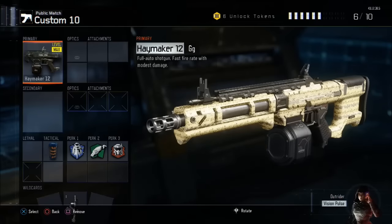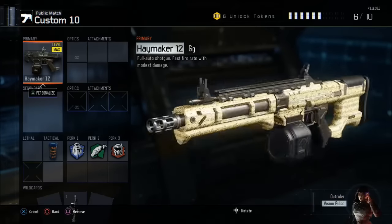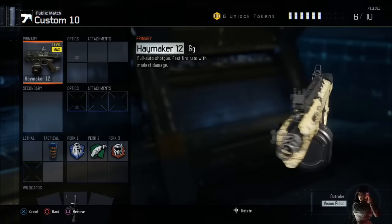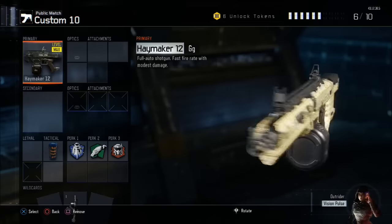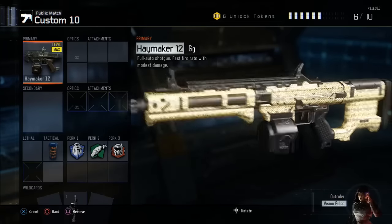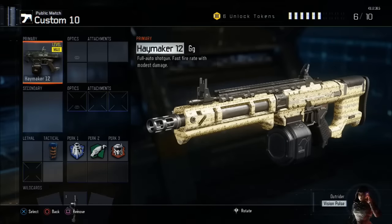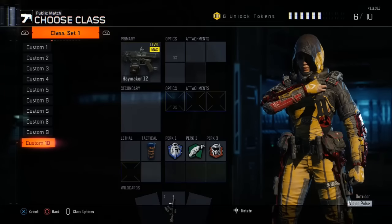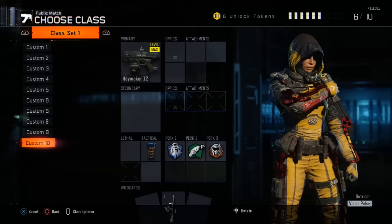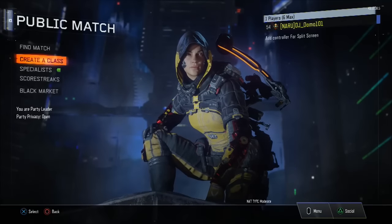So you could now just put diamond camo on it — put whatever attachments, it still works. As long as you put the camo on the variant, that's basically how you do the duplication glitch. I hope you guys get to do this before it gets patched. You could do it on any amount of guns you want — literally all of your guns if you want the same camo. So do this before it gets patched; they're going to patch it eventually. Anyways, I hope you enjoyed this video. Please make sure to drop a like for this glitch, and I'll see you guys in the next video.